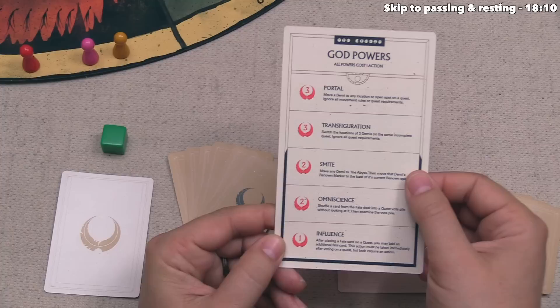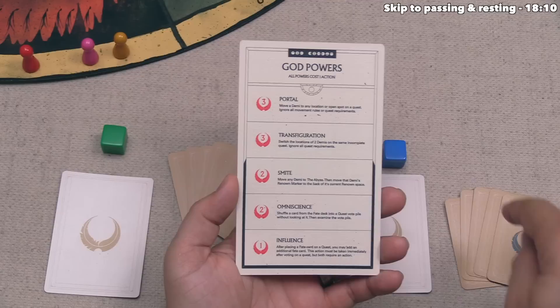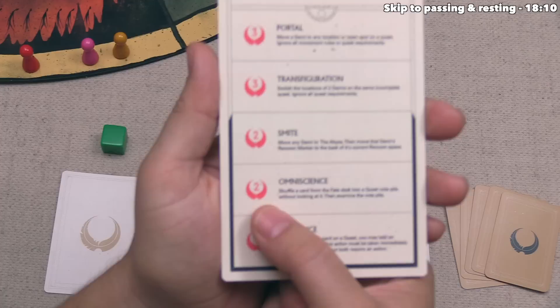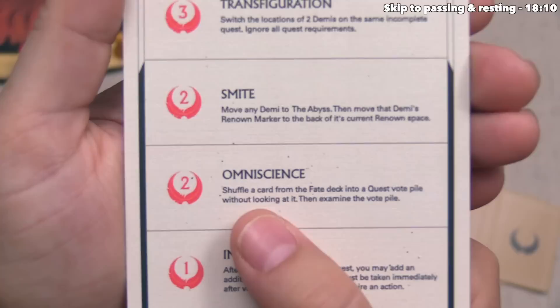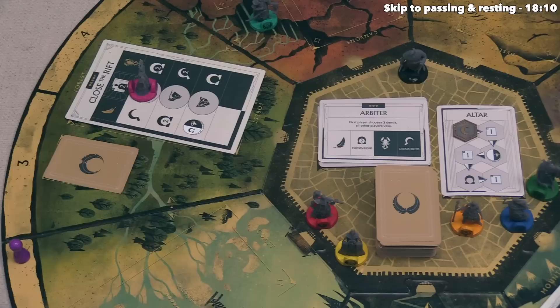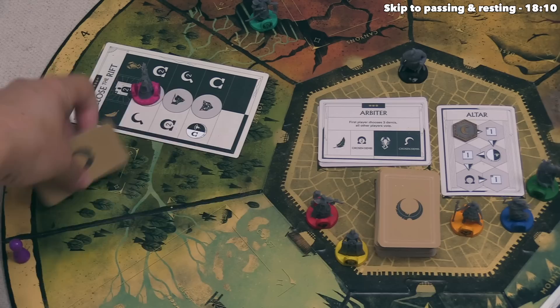Green is done, so the blue player goes. For their first action, they use a god power. One should be familiar — smite, right in the middle — with the exact same effect as the smite we saw from the Goblin Horde quest. The cost to perform a god power is a number of fate cards from your hand equal to the number on the left side — smiting costs two cards. Blue decides instead to use Omniscience, which also costs two fate cards. Omniscience lets you shuffle a card from the fate deck into a quest vote pile without looking at it, then examine the vote pile. They discard a single feather and a single scorpion, choose the forest voting pile, add a random card from the deck, shuffle, and examine both.